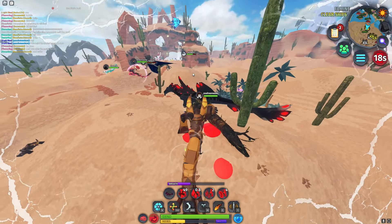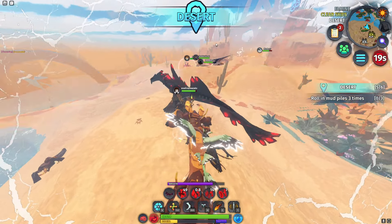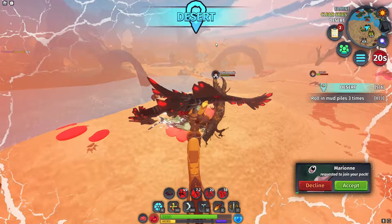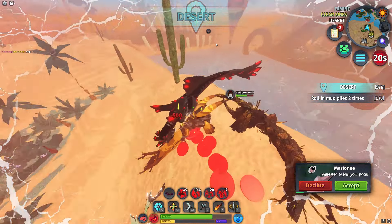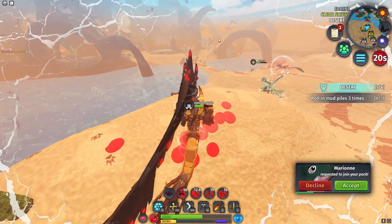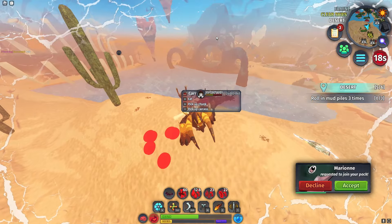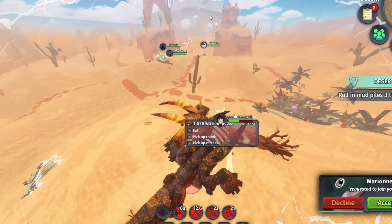I'm actually confused on what everyone's doing right now. Why are we all over there? Oh, we're dying to the snake creature — of course. Something always has to go wrong. Come on, come on — there we go. That wasn't very hard, anyway. He just got actually destroyed.